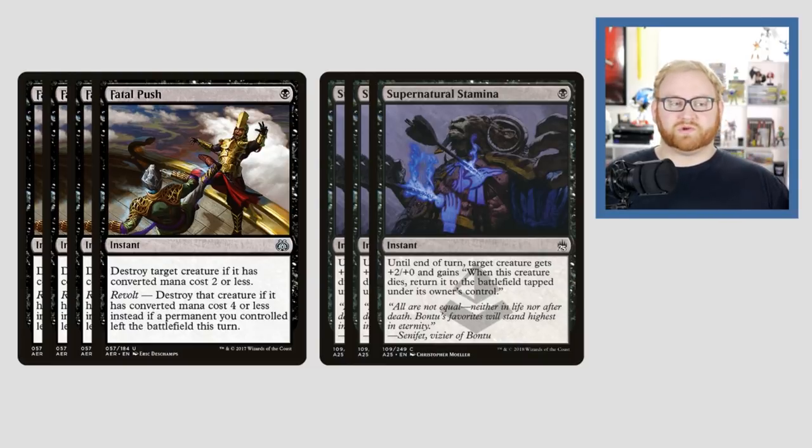Supernatural Stamina is really great if we want to trade with an opponent. A Stamina on top of a Gifted Aetherborn is amazing — it basically lets us remove an opponent's creature and bring back Gifted Aetherborn to the battlefield. Supernatural Stamina is a one-black-mana instant: until end of turn, target creature gets +2/+0, and when that creature dies, return it to the battlefield tapped under its owner's control.